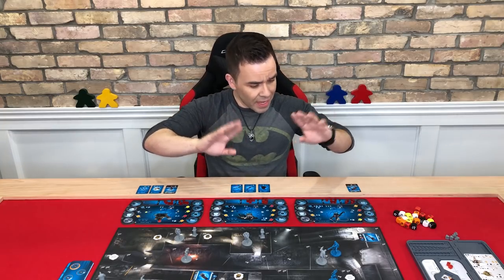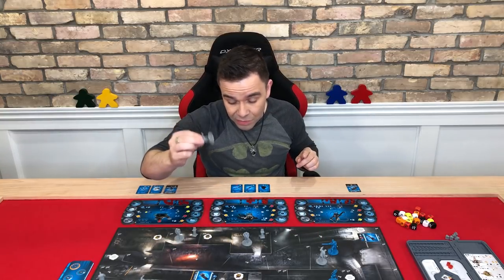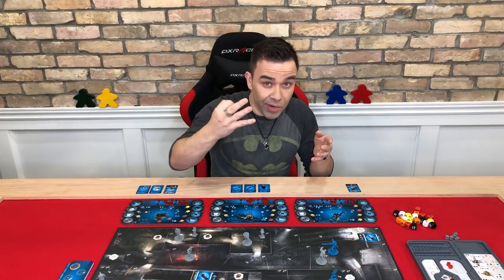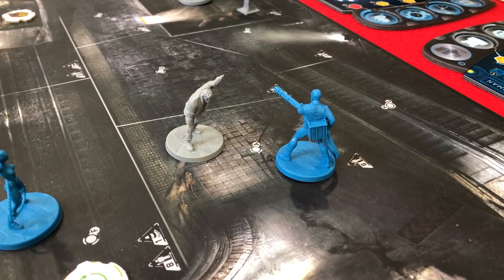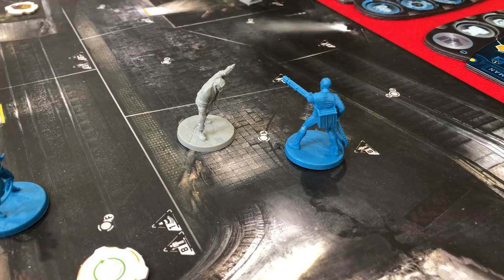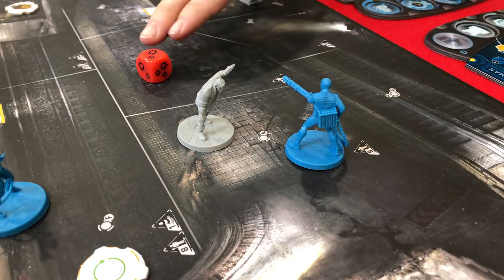Let me explain. Let's say Red Hood here wants to make a ranged attack against this brute. He's going to have to roll at least a success of three to overcome the brute's automatic defense of two. But if this thug happens to be standing in the same area as Red Hood while this is happening, we have to subtract the thug's menace index from the number of successes rolled by the attacker. So if Red Hood does roll a three, the thug subtracts one of those successes, leaving only two remaining.